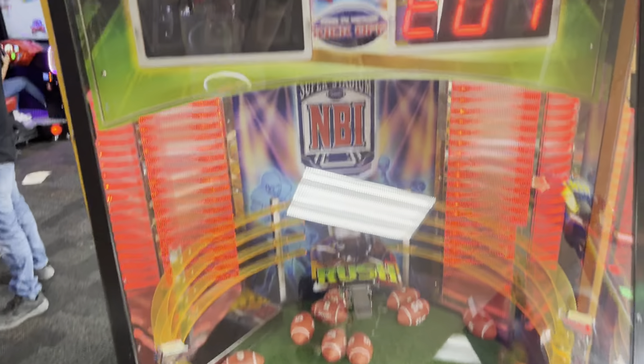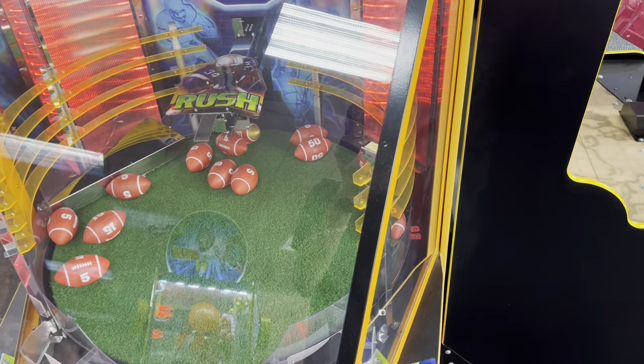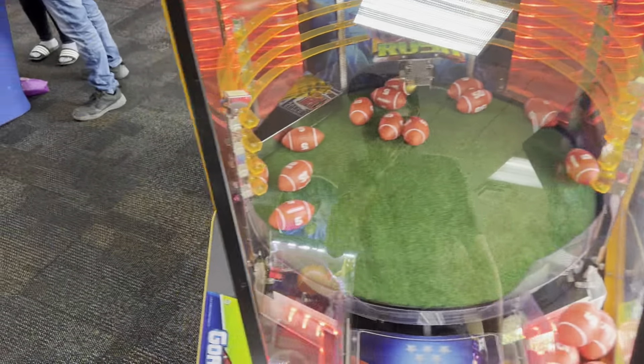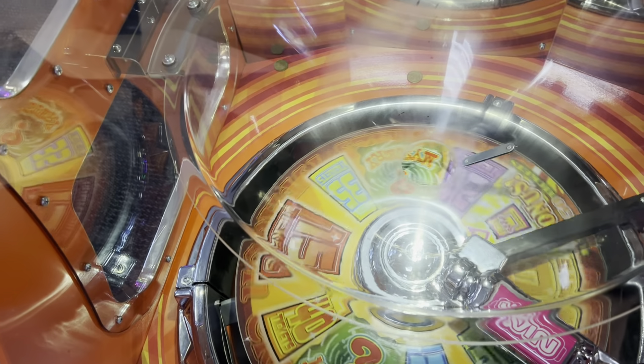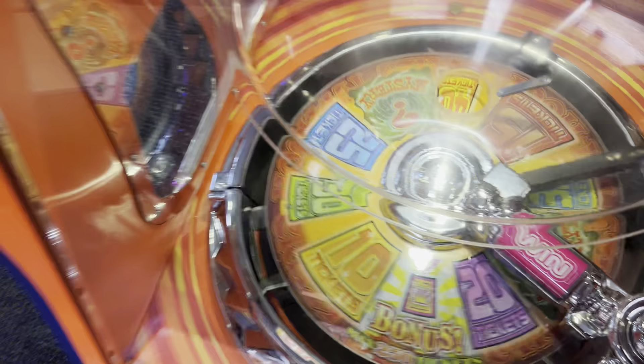Over here is a Whack and Win — bonus is $1.25. Over here is a Gold Line Rush but it is currently out of service. Over there is a Dead Storm Pirates game. Here is a Crazy Typhoon — this game is really rare. You drop the coin down, it spirals, and you try to get inside the values on the wheel. That's really cool.